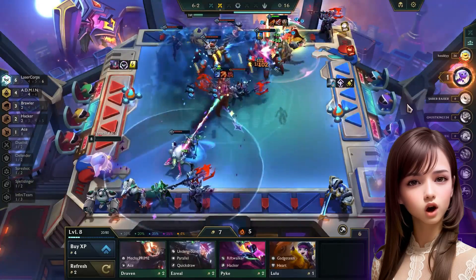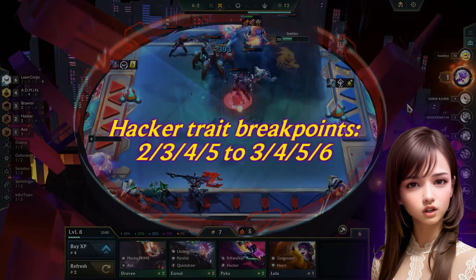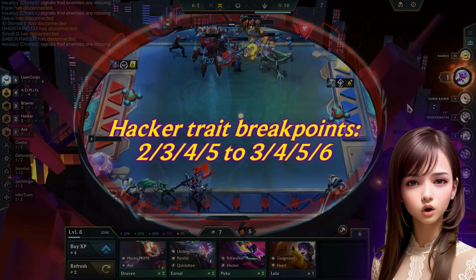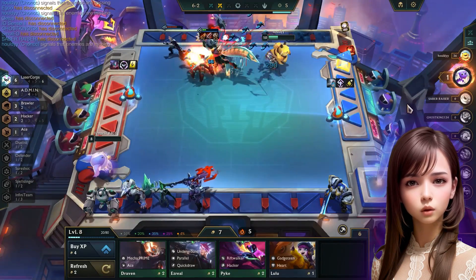They patched Brawler Admin with the Warwick composition that was wrecking all games, with the hacker trait breakpoint increased to 3-4-5-6 from 2-3-4-5. It is now more difficult to send Warwick to the backlands because we need three hackers on board.